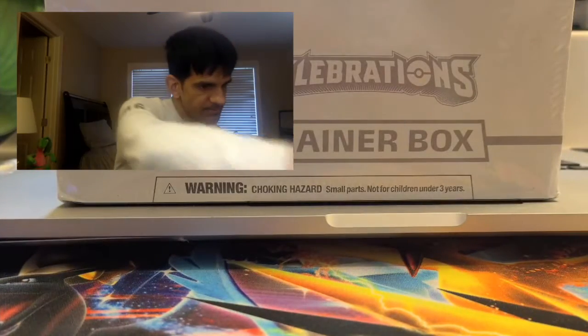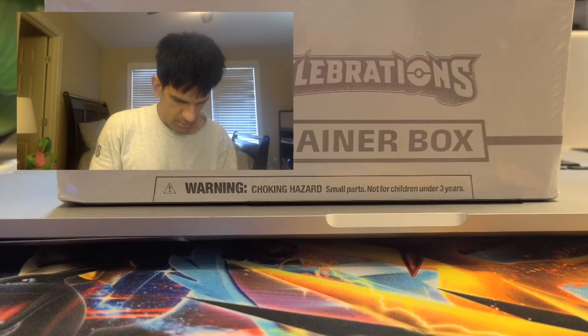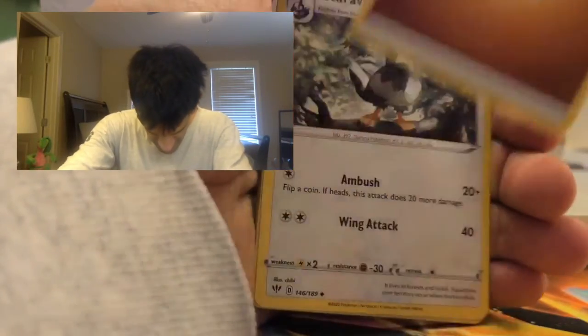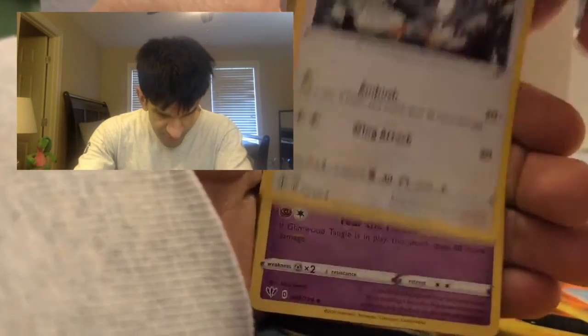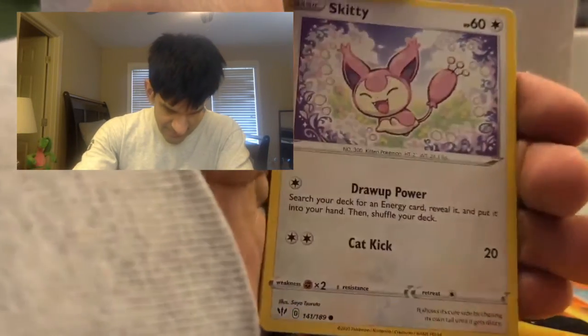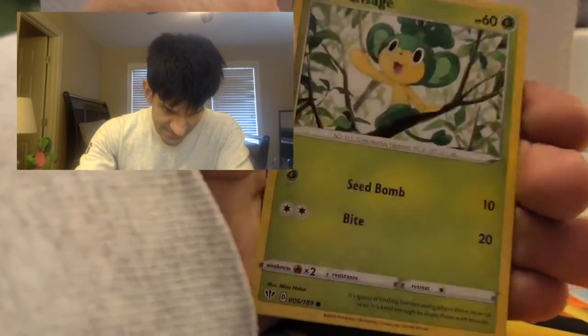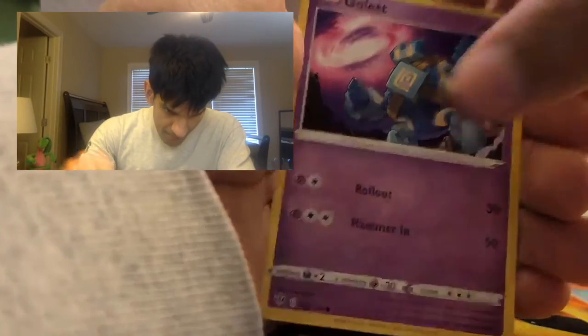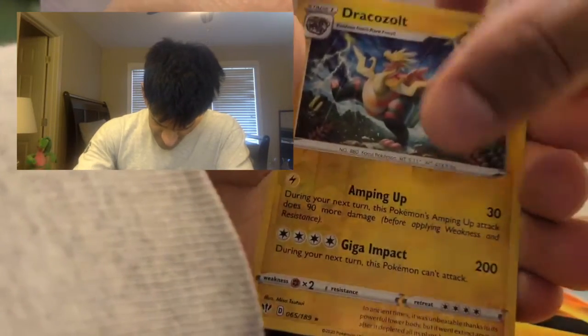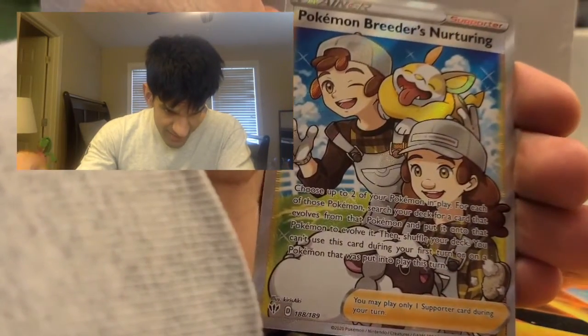Here's the code card — one, two, three, four from the back to the front. Let's get this party started: Fighting Energy, a Starfire, a Shinnok, a Fluffy, a Klink, a Skiddy, a Pantheon, a Golett, a Vanillite, a Dracosoul, and a Pokémon Trainer's Nursery.